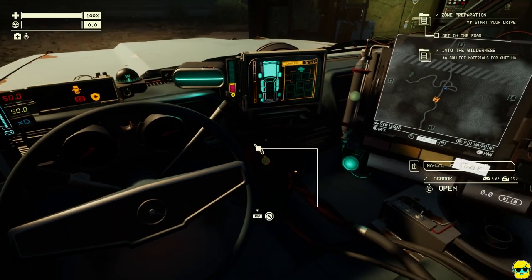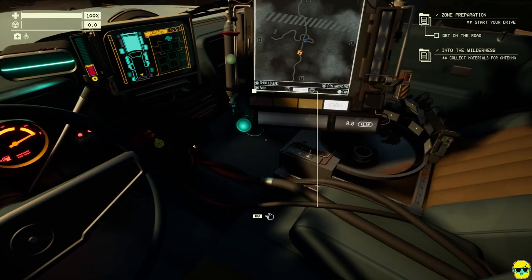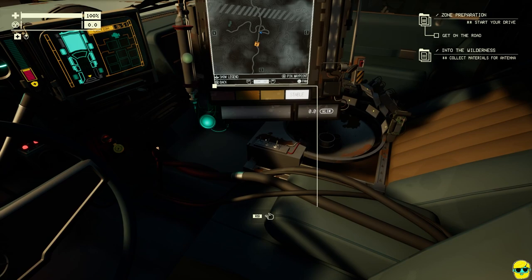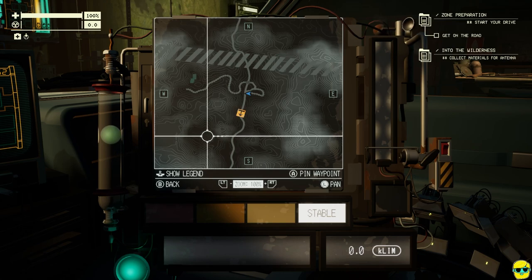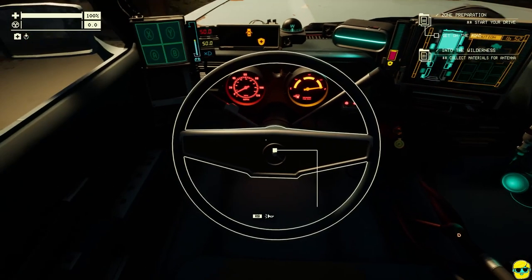We need to turn on the car — seems important. The arc device is set. Are you ready to go? Stable. I need to shift it into Drive. We are in Drive — let's go.